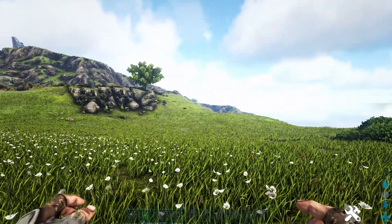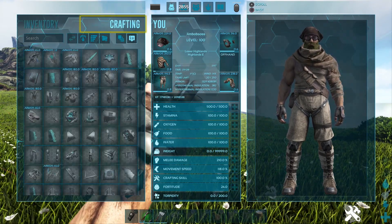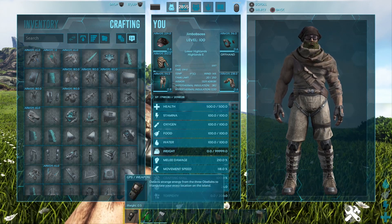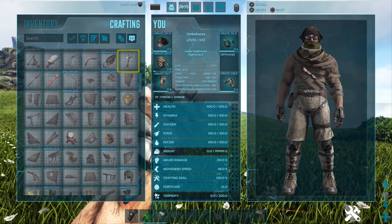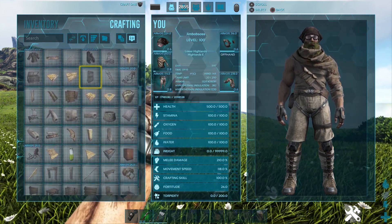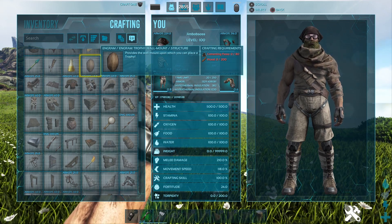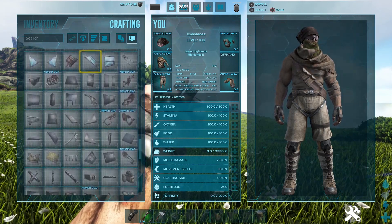Right, if we go into our menu and look at crafting, you can see I have everything — everything, tech gear, everything. It's got resources as well. I think it's just for crafting mode really, but all the Scorched Earth stuff — the adobe and things like that — all the armor, all the weapons, the whole shebang, everything in ARK is all unlocked.